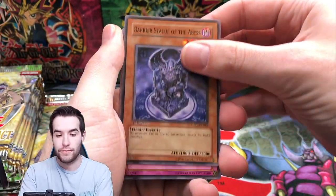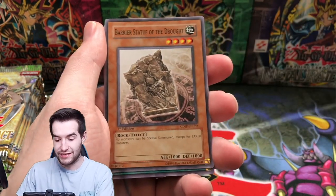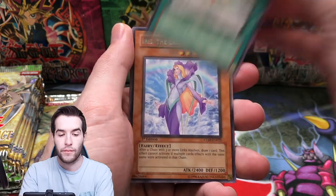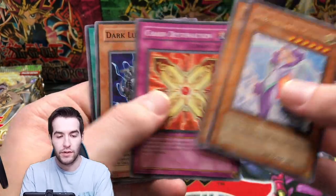Another Barrier Statue here, Jussie Breaker, another one — Abyss and Drought, Ritual Foregone, Iris the Earth Mother, Abaki.